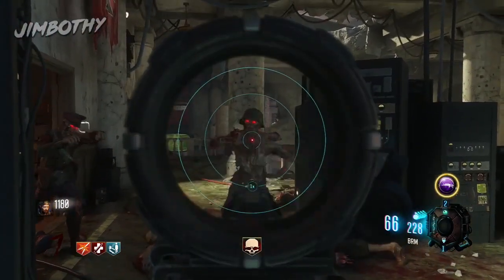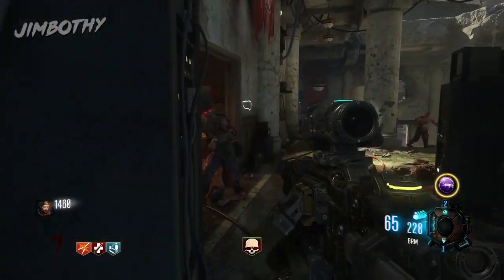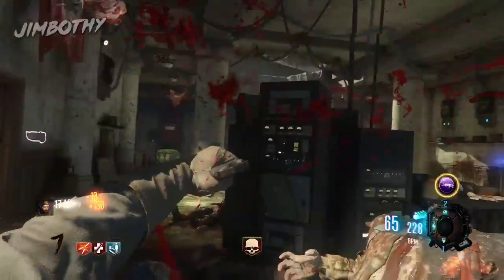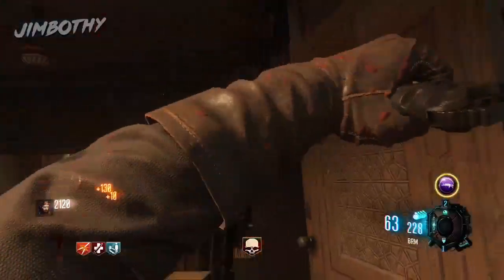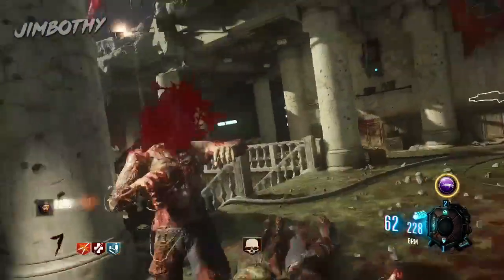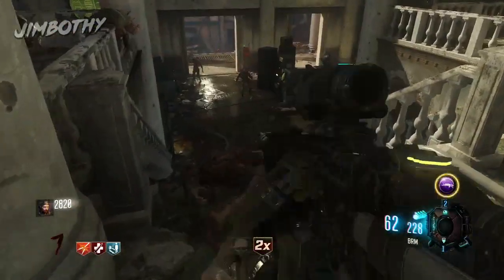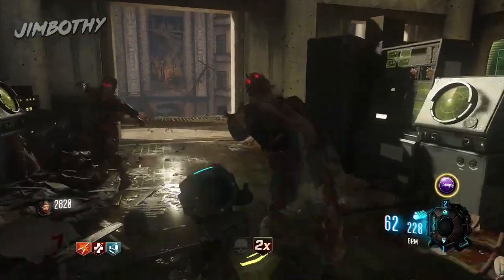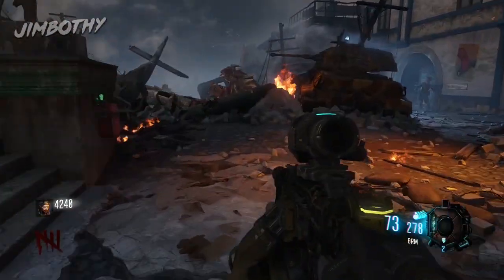All you need to pack a punch a weapon is first of all a weapon that you want to pack a punch. What you need to do — first step — turn the power on.